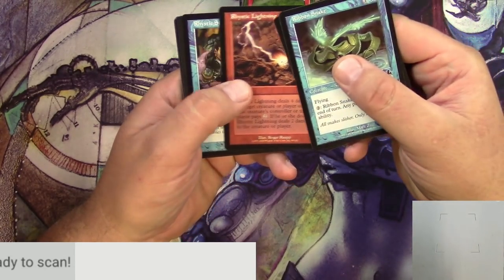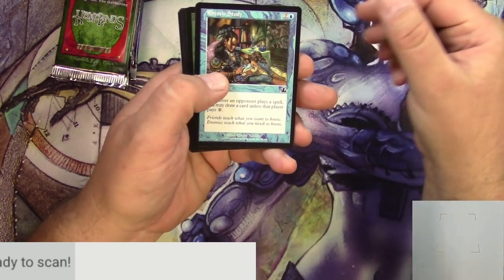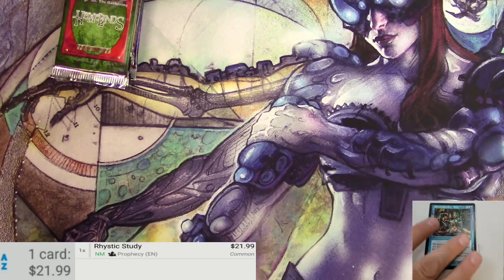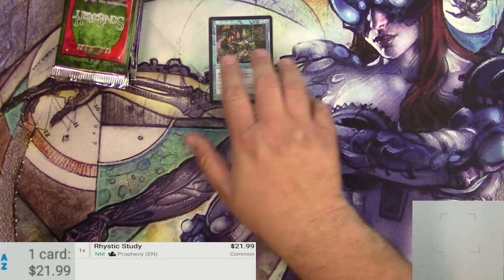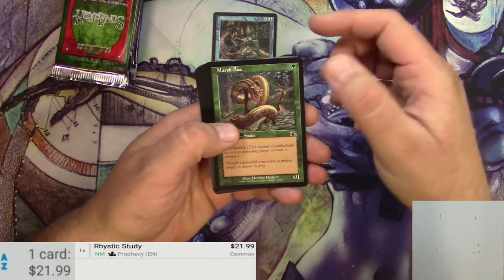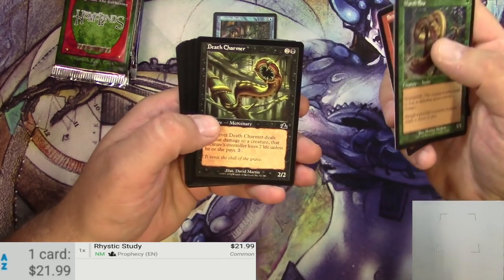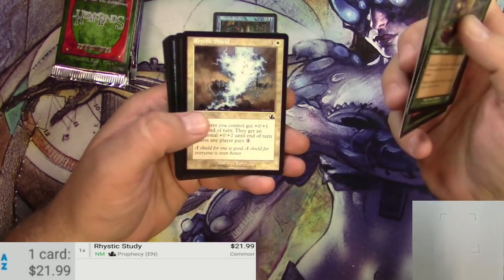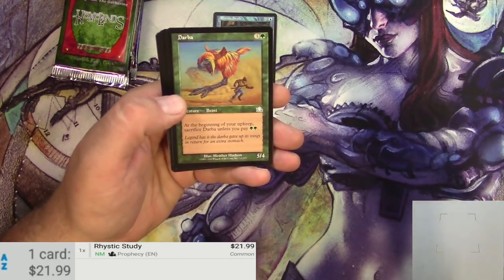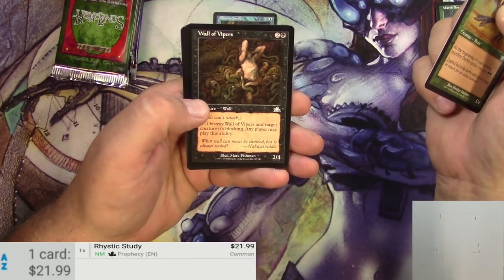What do you know — bing bada boom — right off the bat, Rhystic Study! It's quite a hit from this set and worth scanning up. It's a T1 card at $21.99 for a common, which is pretty awesome. Definitely a big Commander card. It's all downhill from here. The art is so cool though.